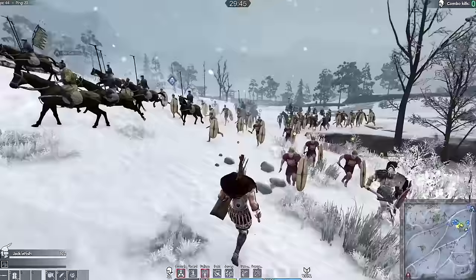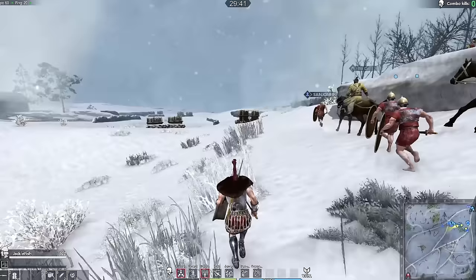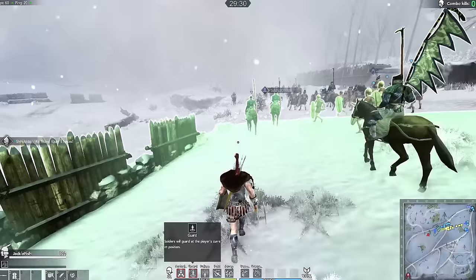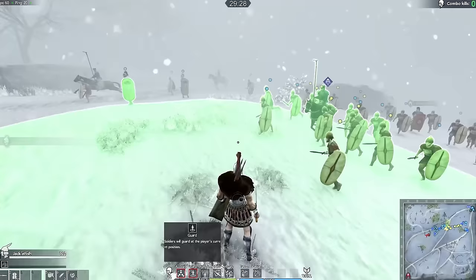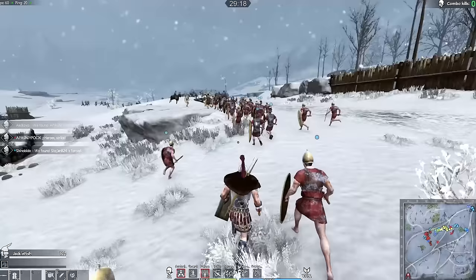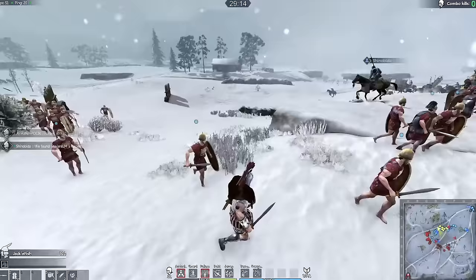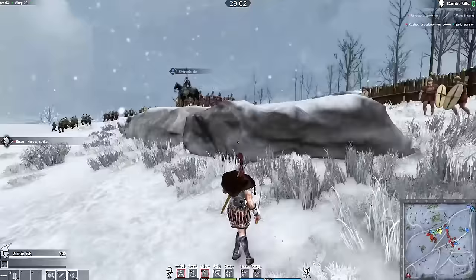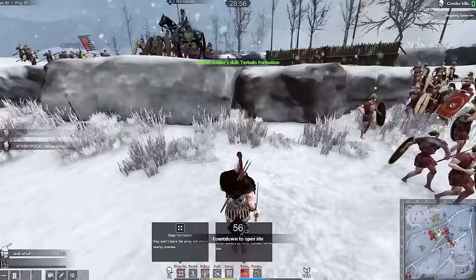You can see my Hastati right here with the lime-green buttons above their heads; blue are my teammates. We've got some Chinese cavalry pushing forward and some other Roman soldiers. At the bottom you can see the commands: F1 orders your soldiers to guard a position, F2 tells them to follow you, F3 tells them to charge and attack, F4 does a formation. It looks like we're about to get into it, so let's form a defensive Testudo down here.